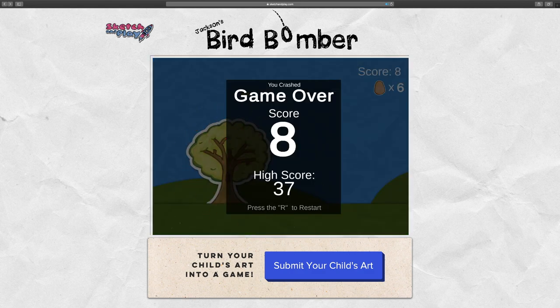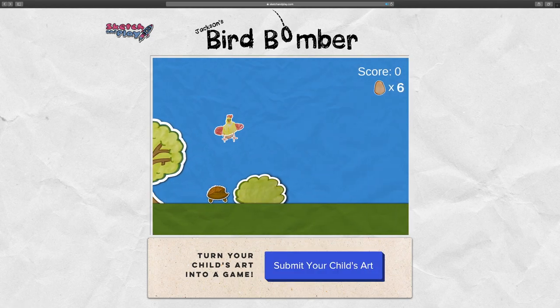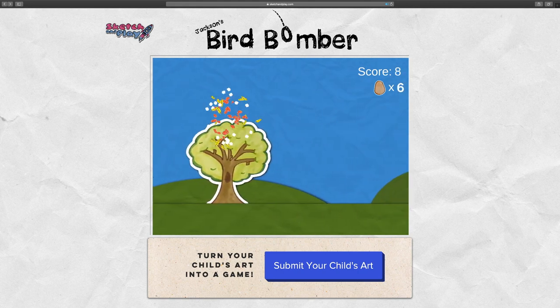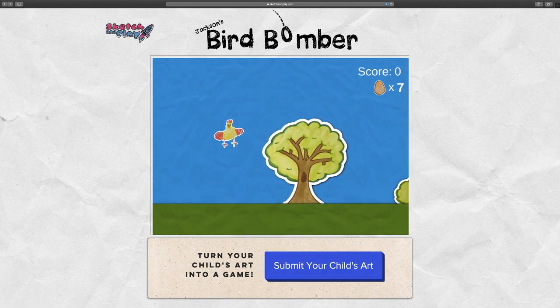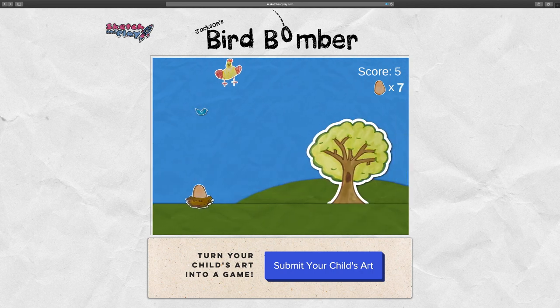When you get a chance to play, try to beat my high score — so far the best I've done is 37. Leave your high score in the comments below and I'll find the highest one and pin it to the top of the comments thread. Thanks again for joining us as we turn Jackson's chicken drawing into this fun little infinite flapping bird-bombing game. We hope we can turn your art into a video game next time, so be sure to submit your art and subscribe.